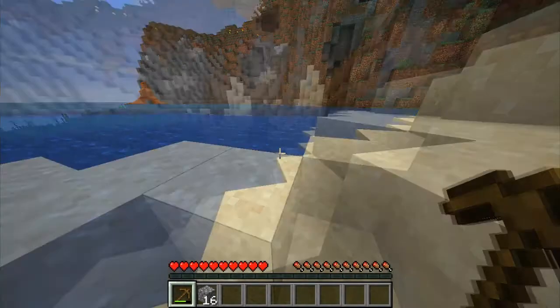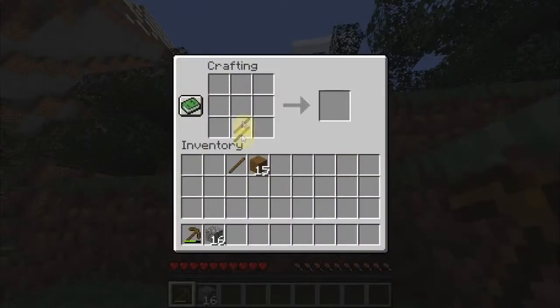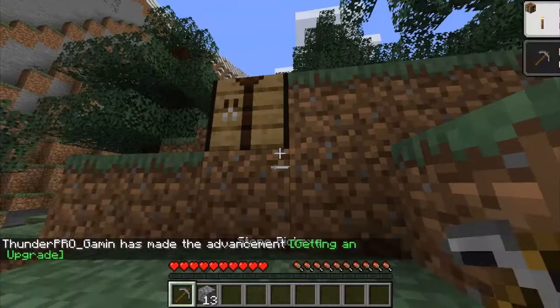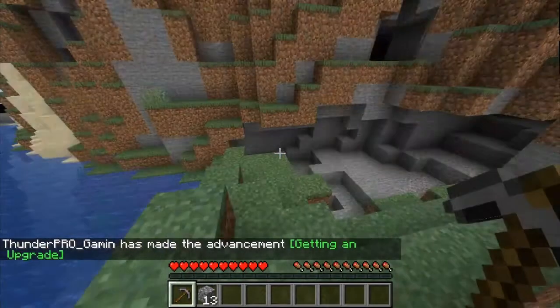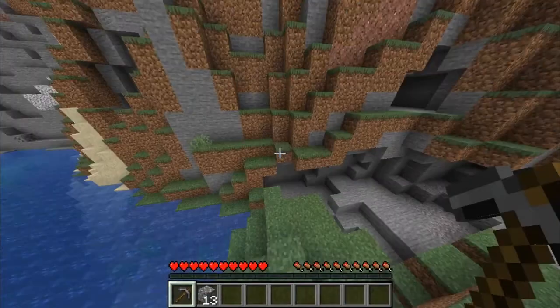Yeah, we should have enough — we've got over 15 to make a stone pickaxe. There we go. We're gonna keep the wooden pickaxe just in case, because we could always lose our stone one — we could throw it in lava — and I don't want to have to get wood again.